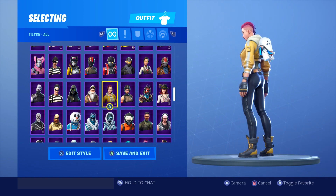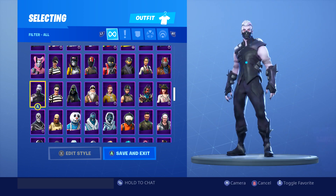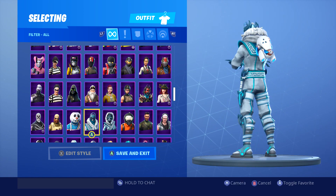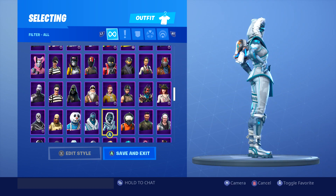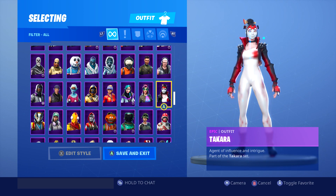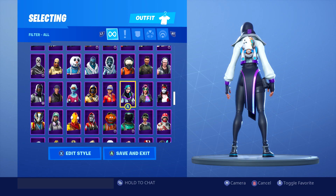We will continue searching — we must find something that jumps out at us. I see two outfits coming up that might look really decent with this back bling. There we go — no, absolutely awful. That was not too bad — they've got a little white I'd say, yeah, because they're not as white as I thought they were. I wouldn't personally use it. That's not too bad — looks alright, not the best.